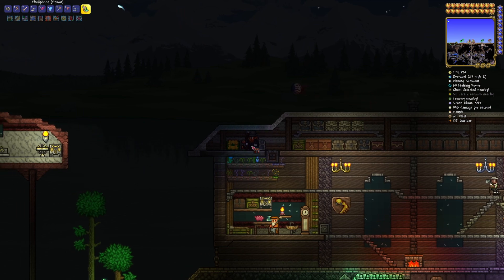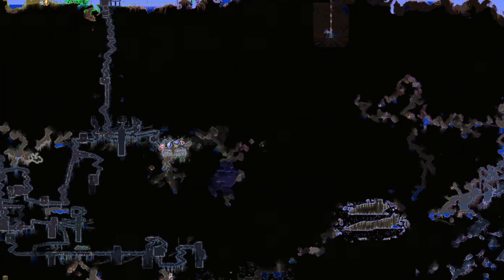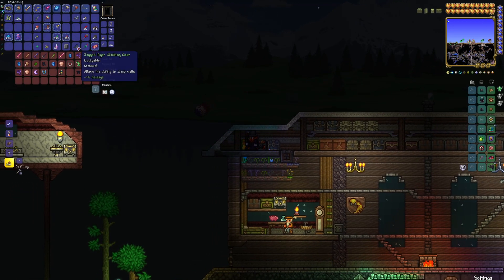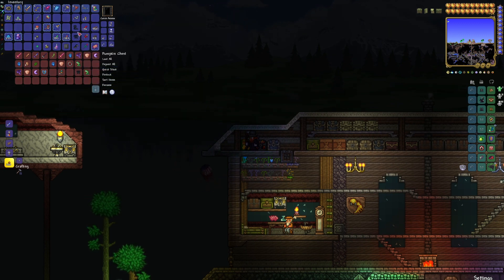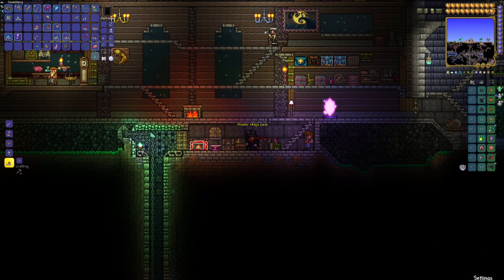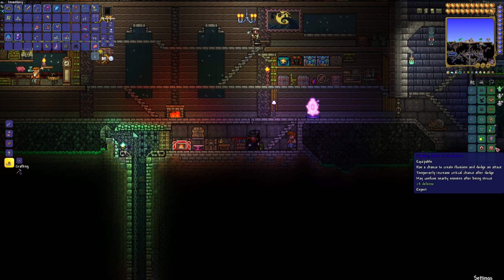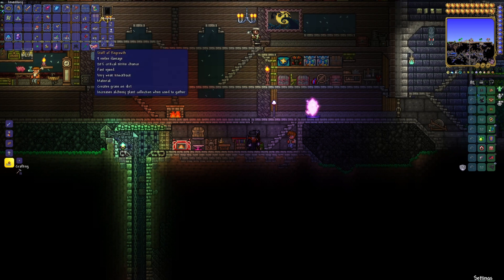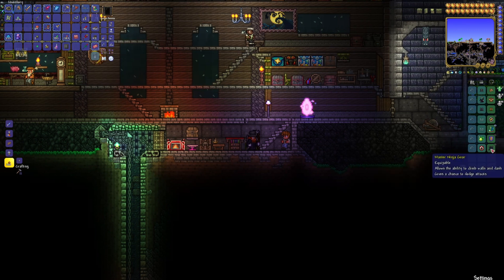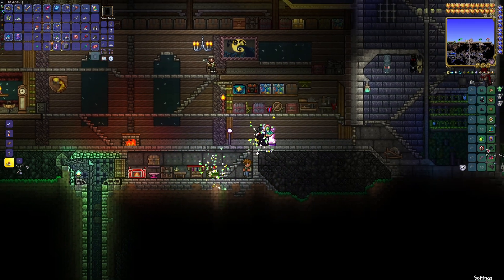Also, just in wild building and fiddling around with the house down here near the mushroom biome, I'd occasionally pop into the dungeon. Since this area spawns Bone Lees, without even trying to farm for it, I managed to get myself the full set of gear needed for Master Ninja Gear. I think I should craft that — and after a quick reforge, probably replace the Brain of Confusion. Missing out on the confusion will be a bit of a shame, but it gives the same dodge ability and also the dash.